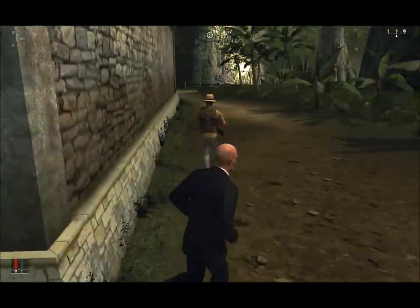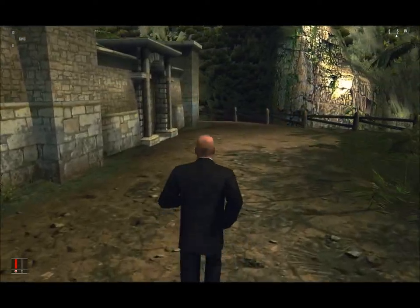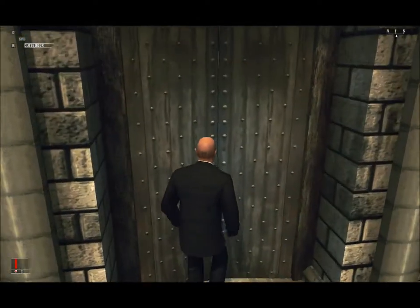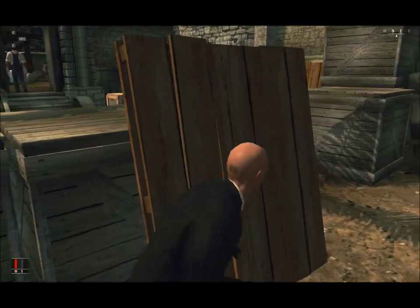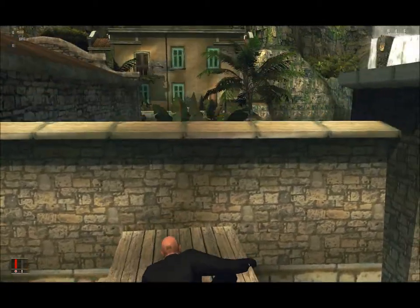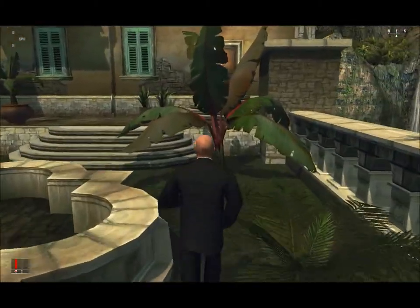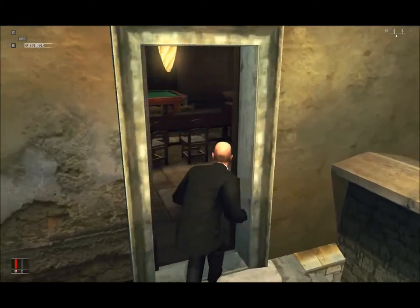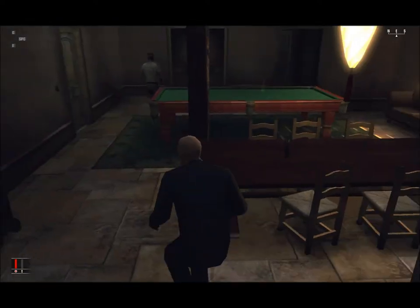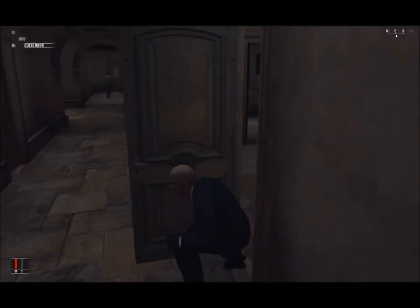We'll go this way, bypass this guard, and go through here. Go prone mode and then head up over this wall. Go prone all the way through here. Make sure the guard over there is in the opposite direction, then go through this door and shoot the VIP.